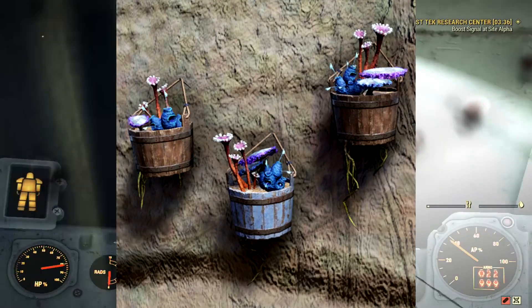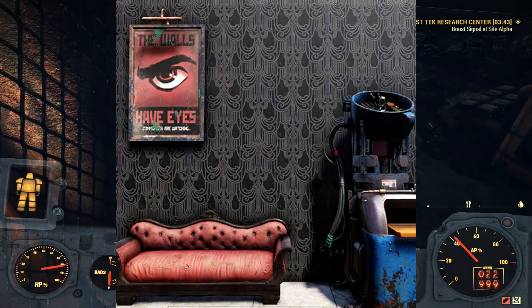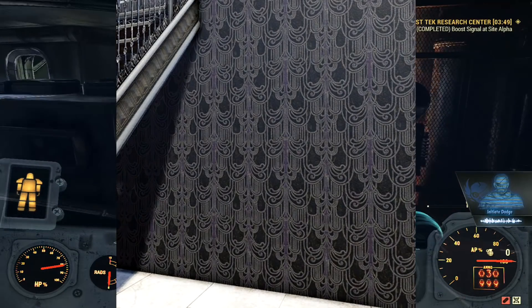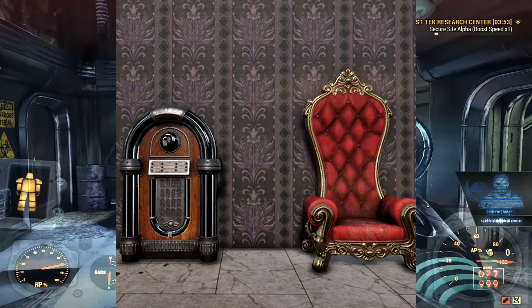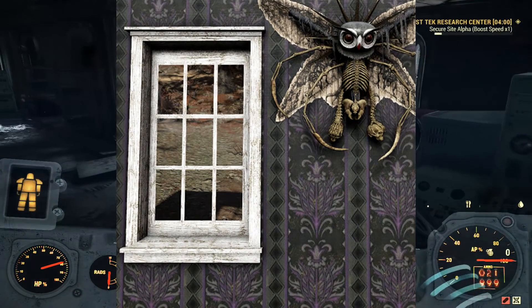Now it's time to head over to the wallpapers. I think this is a lot more interesting, and I'm kind of getting some hotel vibes out of this. Overall, I think this is probably one of the best wallpaper skins in my opinion — it just looks perfectly well placed. It doesn't look chaotic, it's not one solid color.